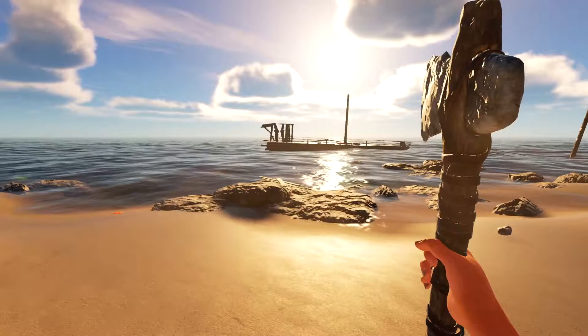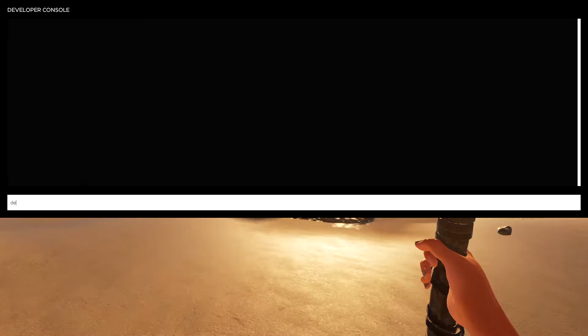So how do you enter it? You're gonna hit the forward slash — it's gonna bring up the developer console. Then you're gonna type 'dev.console', then a space, and type 'true'.